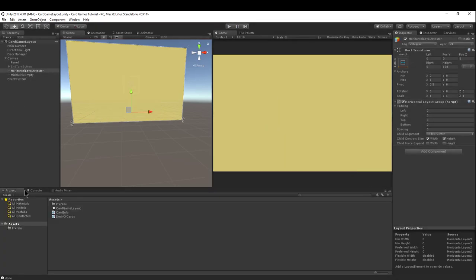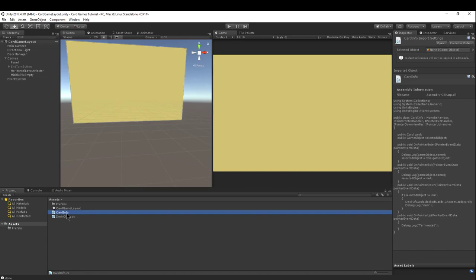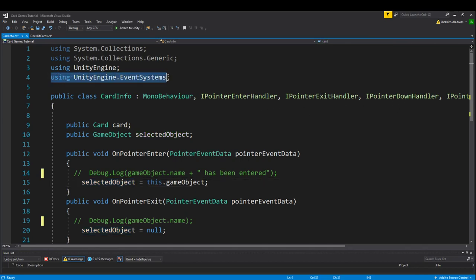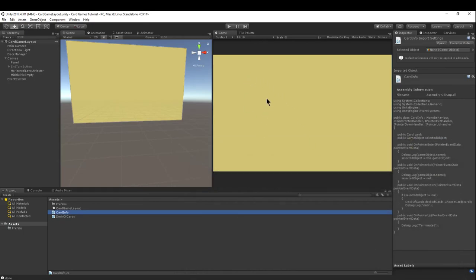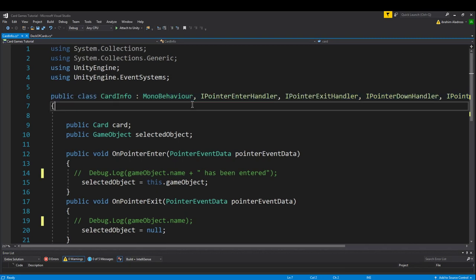In the project folder there are now two scripts. The big change is we created a second script - the card info script. In the card info script, a key difference is we're using Unity Engine Event Systems. Anytime you want click information on user interface elements - like images or text - you can't use OnMouseDown. OnMouseDown is great for rigidbody stuff with colliders but not for UI, so since our cards are UI we have to use the event systems.